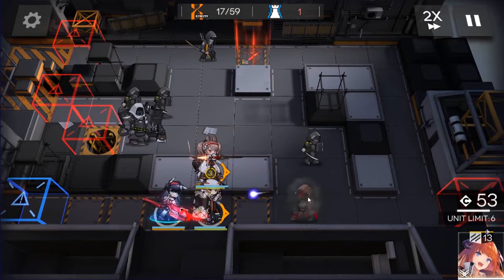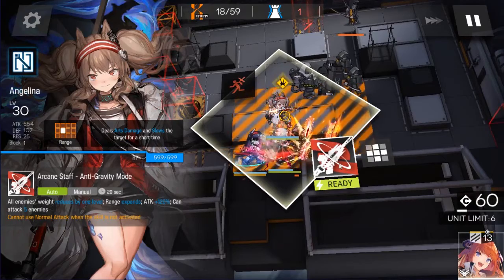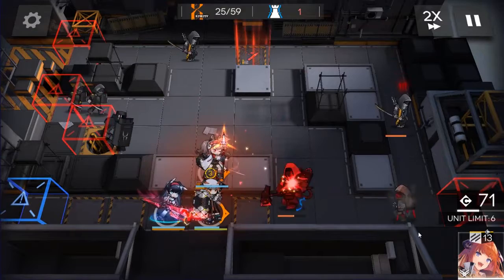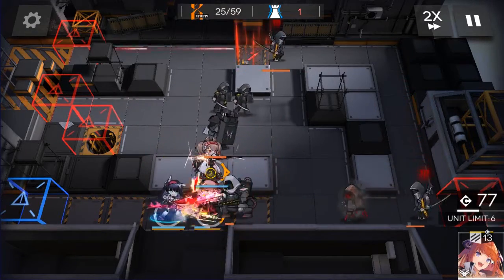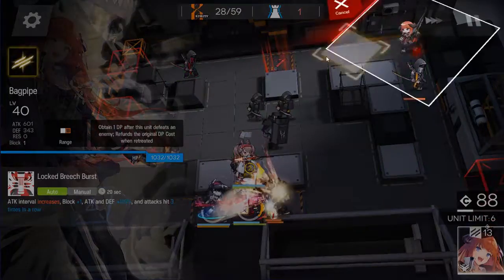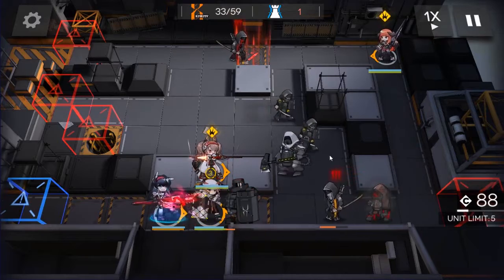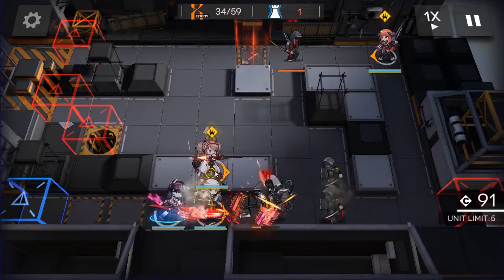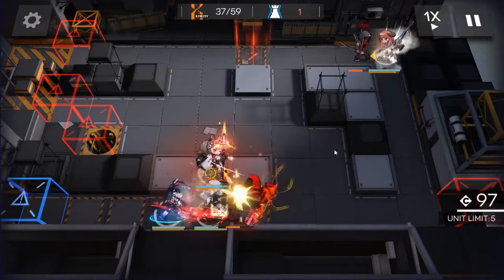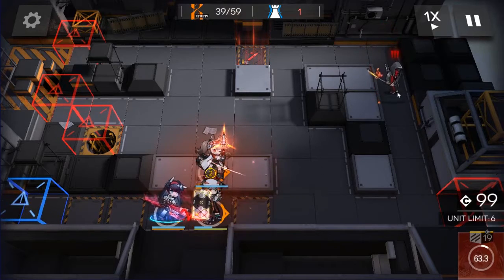These casters are quite annoying. We're gonna have Bagpipe do a lot of damage to this red katana. Angelina's skill is up, but we're gonna wait a little bit until they've all come close here because we're gonna need that extra damage. Bagpipe goes here, and as you can see the red katana is almost dead so we don't have to worry about him anymore.